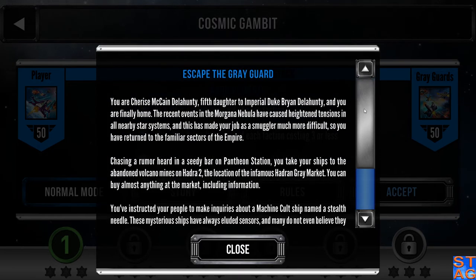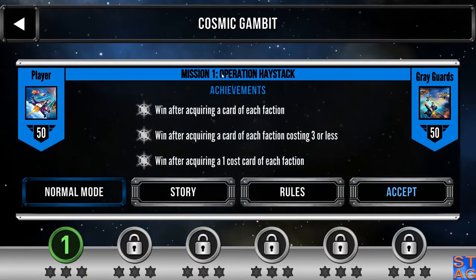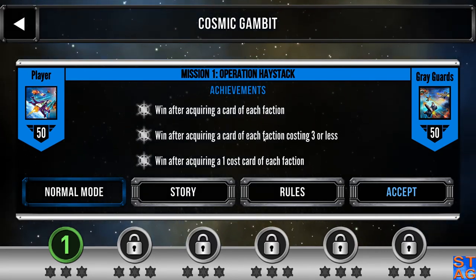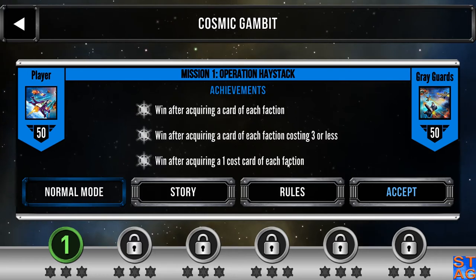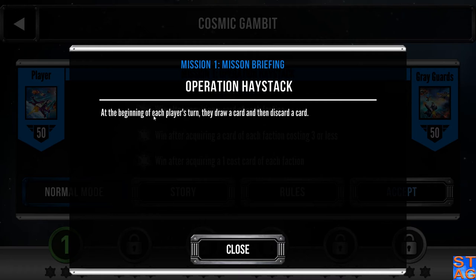Alright, so we have a pretty lengthy briefing there. Achievements for this mission: win after acquiring a card of each faction; acquire a card of each faction costing three or less; win after acquiring a one-cost card of each faction. So if you get four one-cost cards from each faction, you'll get all three of these achievements at once.